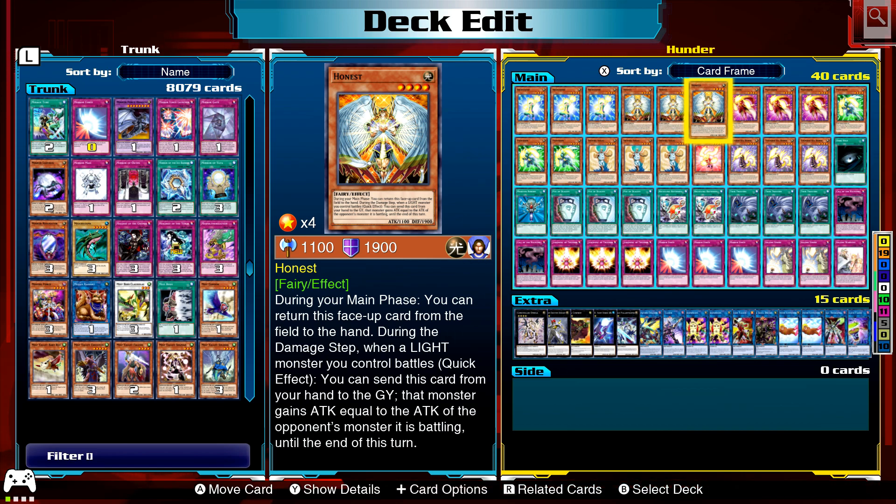Three Honest — everything in the deck is light and has low attack points, so this is great protection against everything.